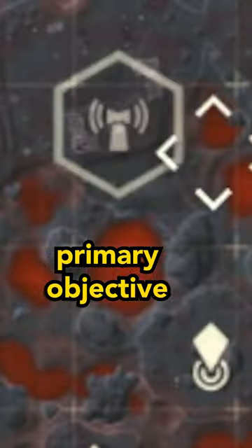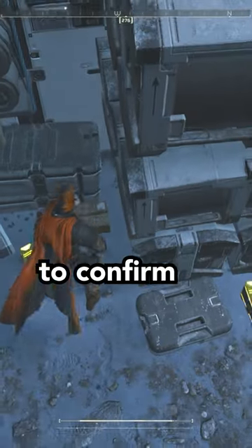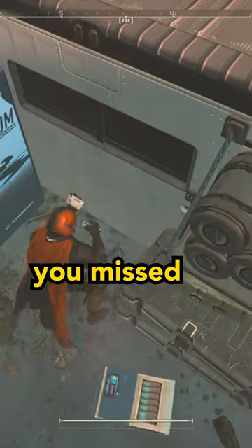There should be samples at the primary objective, the extract point, and about 10 minor POIs around the map. Use the map to confirm you picked up all the samples from each POI. If you see a diamond gem symbol like this one, you missed some of the samples.